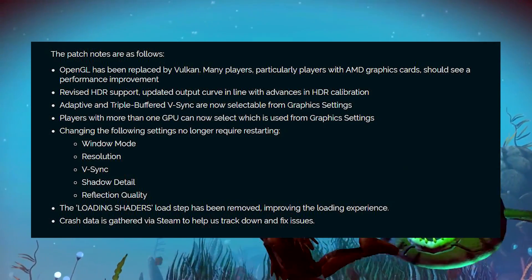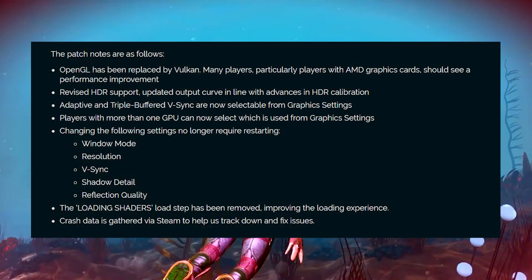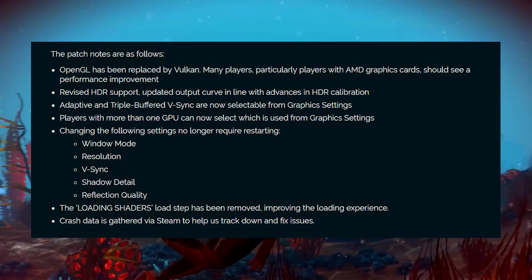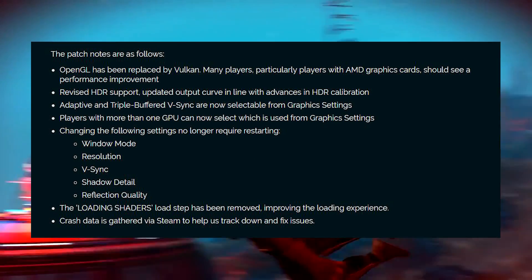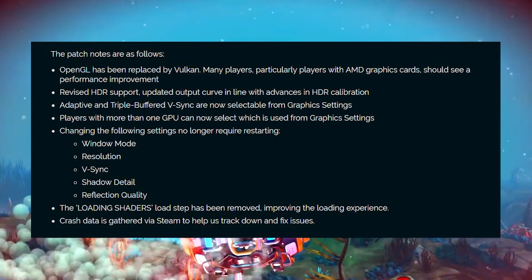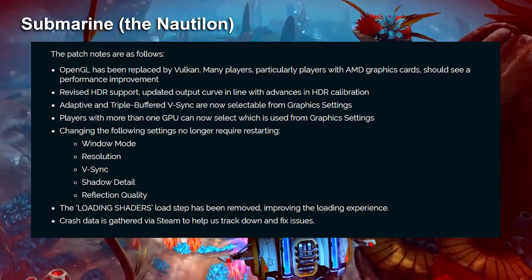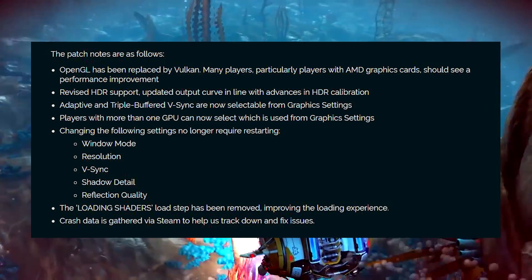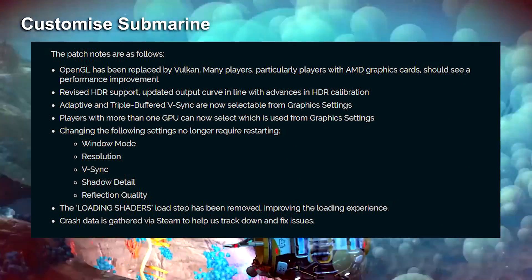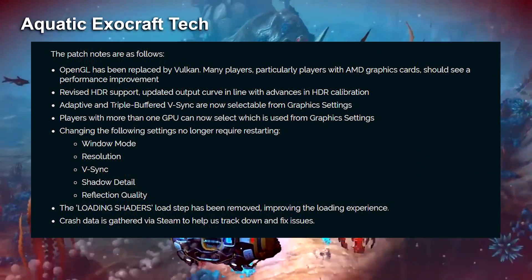The patch notes confirm that OpenGL has been replaced by Vulkan. They've also revised HDR support and made some improvements there. Adaptive and triple-buffered V-Sync are now selectable from the graphics menu. And for people playing on laptops, players with more than one GPU can now select which is used from the graphics settings — this is useful because these games sometimes have a habit of choosing the integrated GPU over your dedicated one.